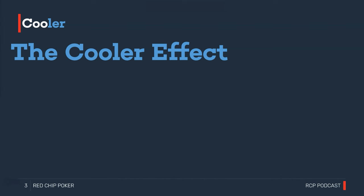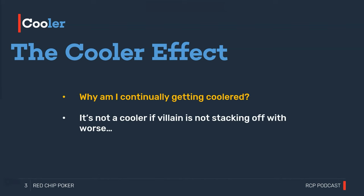You may experience this in lower-limit fast-format pools — it feels like you're continually getting coolers. 'How come every time I have bottom set my opponent has mid-set or top set?' It's a cooler because we assume our opponent's range is much wider than just the nuts. But what if our opponent is so tight that he only stacks off with top set? Well, that's not a cooler anymore — we just mistakenly assumed it was.